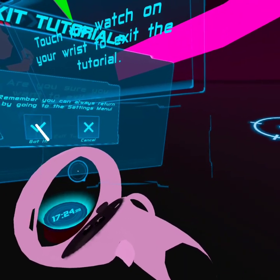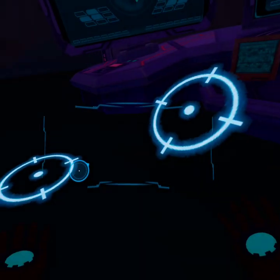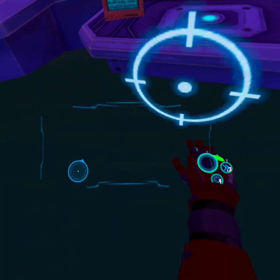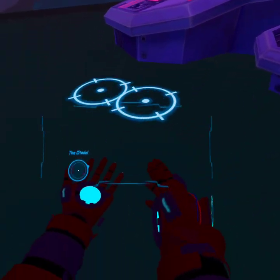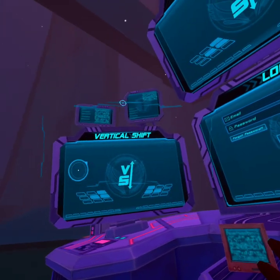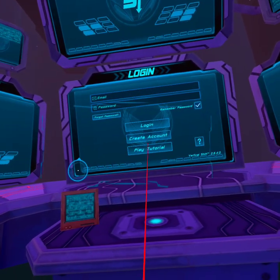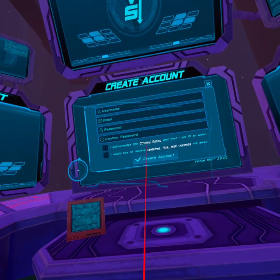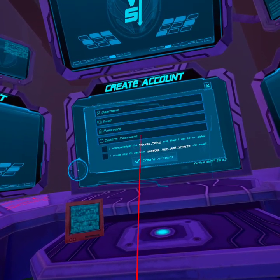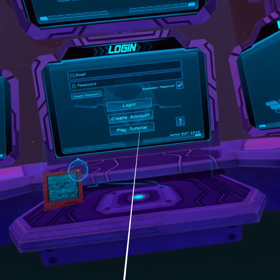And you can play this tutorial again by selecting it in the main menu. Anything else I can help you with? Yes, I want to exit the tutorial. Game crash? Whoa — now I'm actually Iron Spider. My game lagged. This looks more like Iron Man. Let's get out of here, guys. We can't do this. Let's just play the tutorial again.